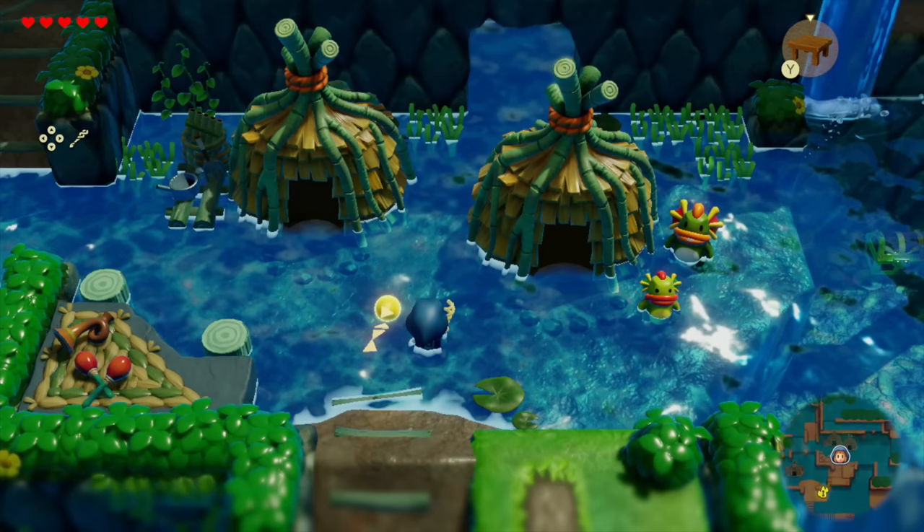Next, we see the River Zora Village — we don't have a name for that village yet, unless it's just called River Zora Village. There are some musical instruments towards the bottom left corner, and I wonder if we'll get to play them. There's actually another one next to the top left hut. This seems to be a place that likes music, so I'm sure it'll play a role as music has in past Zelda games. There's also a chest hidden under the deeper water segment below the waterfall on the right.